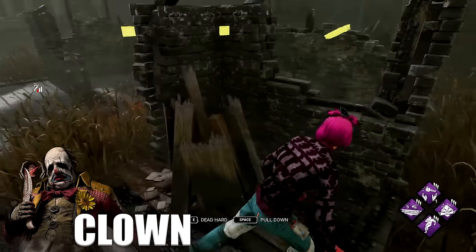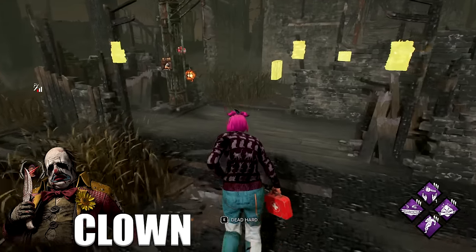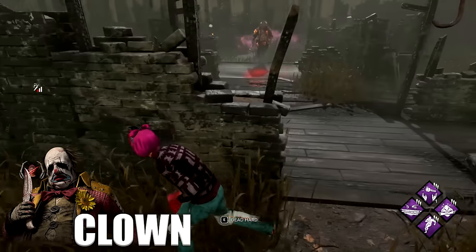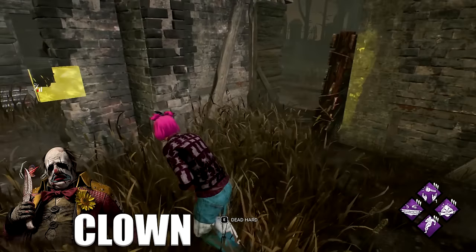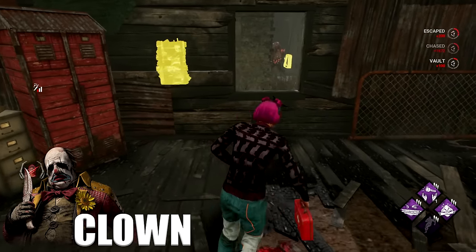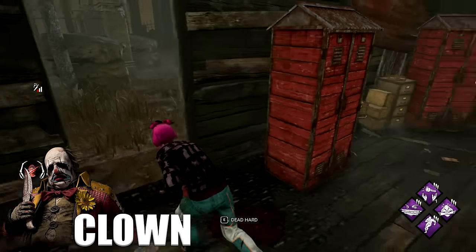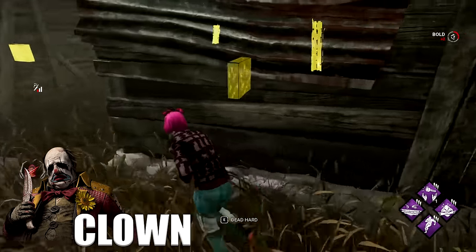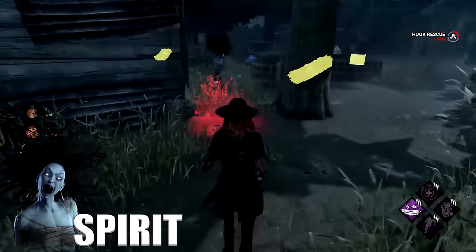When you're up against Clown, pre-drop every single pallet and pray to god he doesn't particularly like chasing you, or you're not going to have a good time. There is absolutely no counterplay against his bottles and you can't really dodge them either. But Clown is just an M1 killer with no way to traverse the map, so hiding is insanely powerful against him.